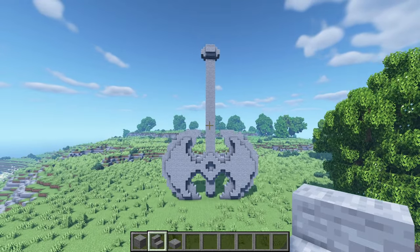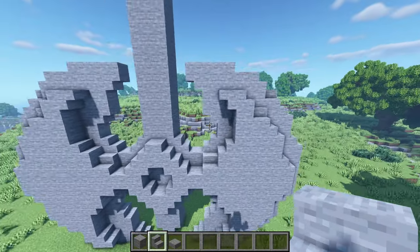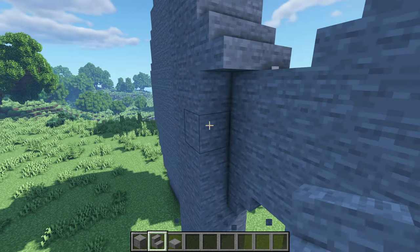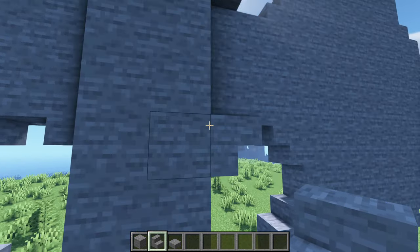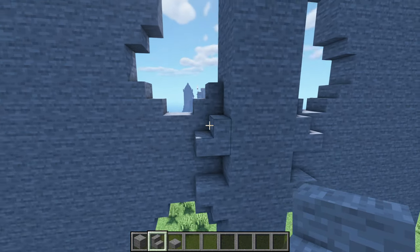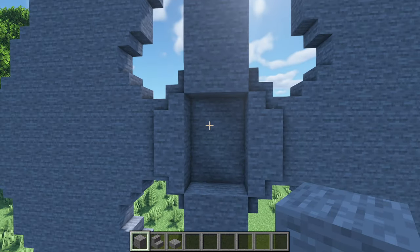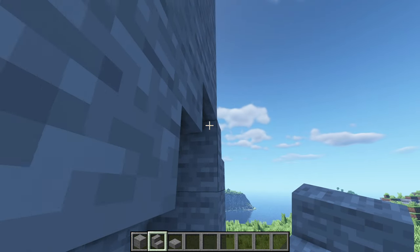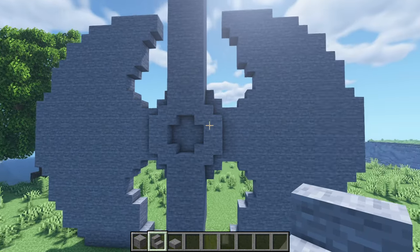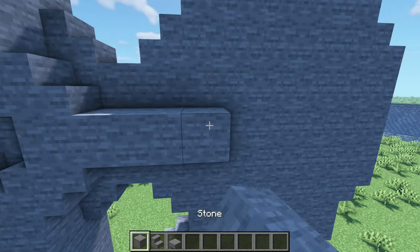Now all that is left is to do the back, and for the back we're going to do the exact same thing here with a little bit of a difference. So I'm going to place a normally placed stair there, another stair over there. One block underneath and then one block on top, just like that. Now a block there, a block there. I'm going to break these 6 blocks and then place two upside downs there facing each other and another two normally placed there underneath facing each other as well. From now on, you're going to do the exact same process that we did for the front.